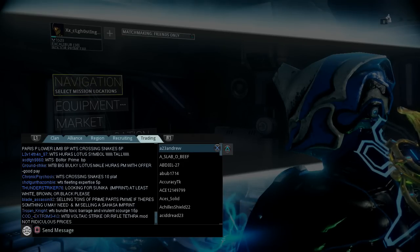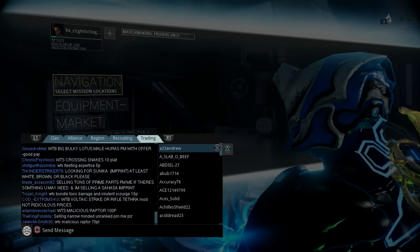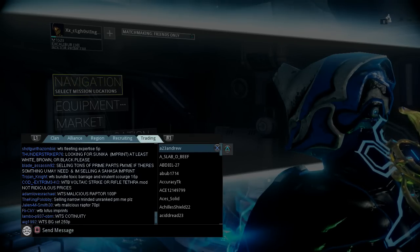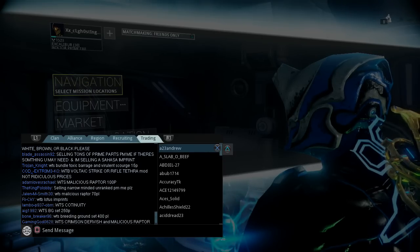In the meantime, make sure you keep an eye on what's popping up in trade chat, because if somebody types in 'willing to sell' one of the parts that you want, you're obviously going to want to jump on that.